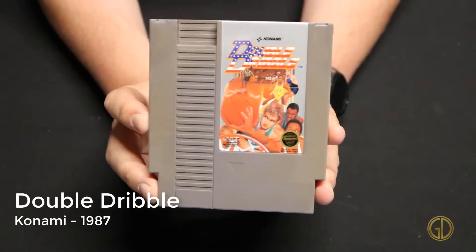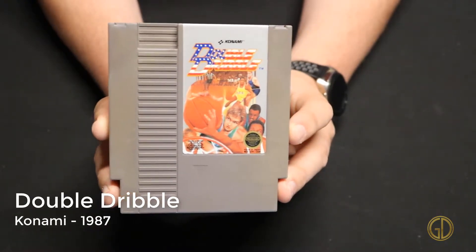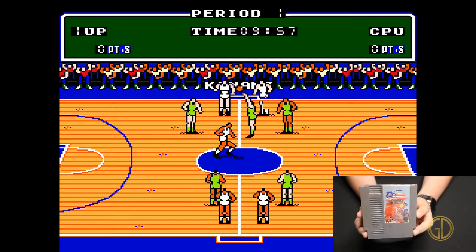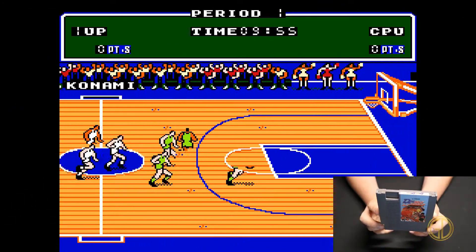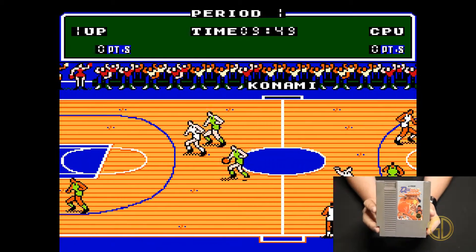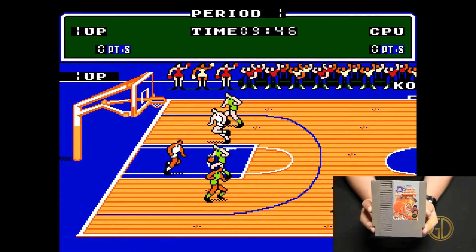Double Dribble was released by Konami in 1987 and this one is just a classic fun basketball game on the NES. The graphics aren't great and as you can see it gets a little overloaded on screen, but overall this is a pretty fun game — I like it.